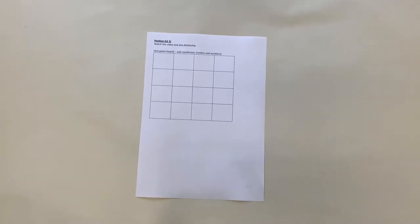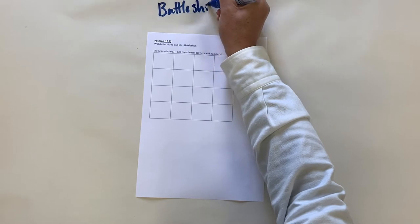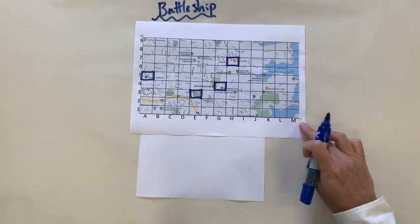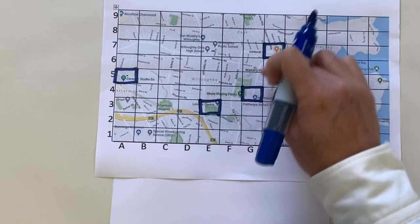Hello, we are actually playing Battleship today. Battleship is usually a two-way game and it's quite difficult to play online like this. Remember the map we used — we use alphabet letters and numbers to indicate what square we are referring to.